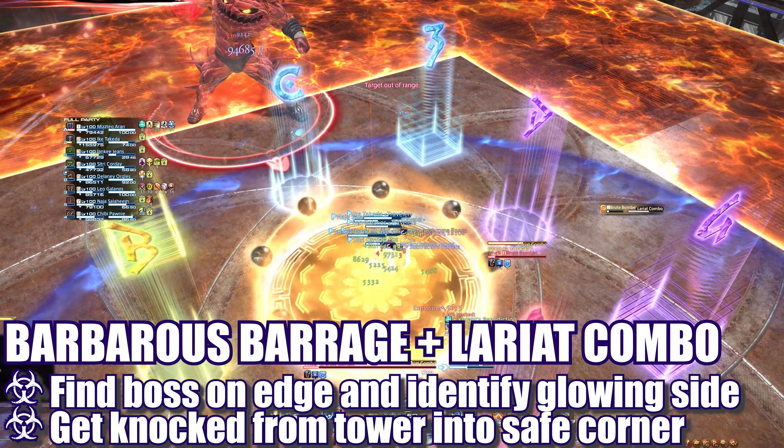The boss will cast one final Doping Draft marking the beginning of his enraged phase. He'll cast Special Bomberian Special and perform the same 5 raid-wide blasts, the circle and donut attacks, before climbing back up to the top rope and ending you.